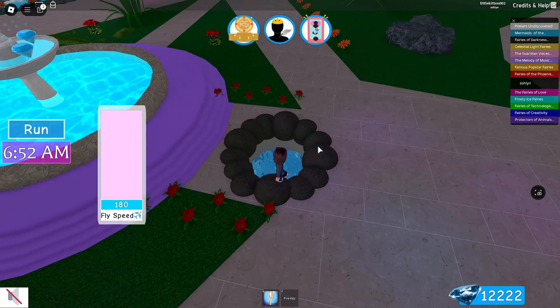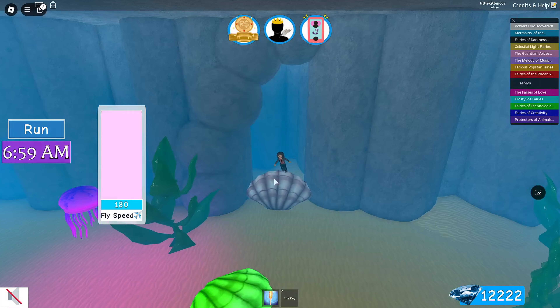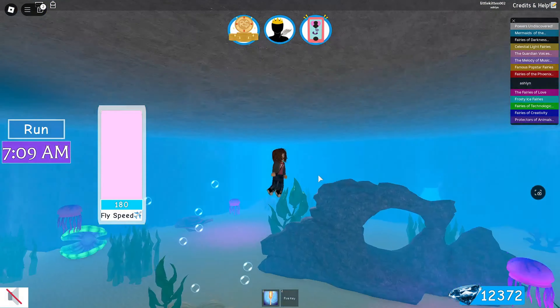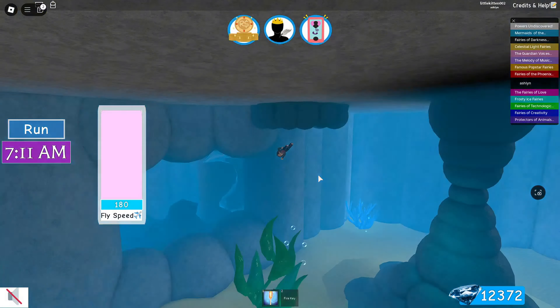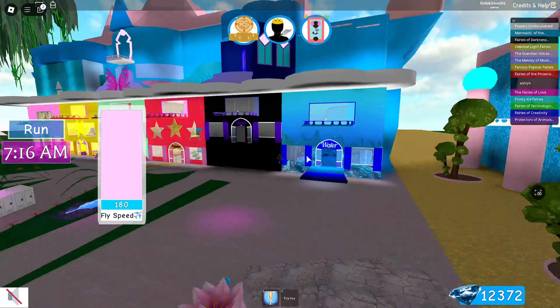Now we're going to leave this water and go to the mermaid pool. You fly to this seashell — just fly until you see this seashell — and then there's a pink diamond here. Now we're going to fly out and start grabbing all the diamonds in each of the dorms.